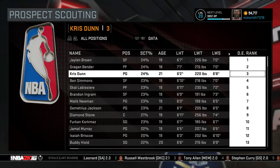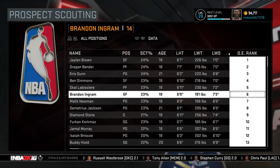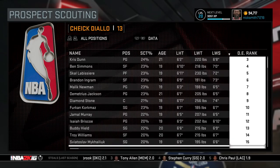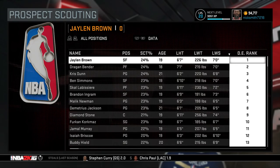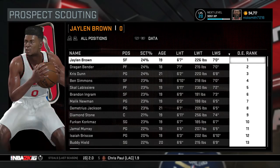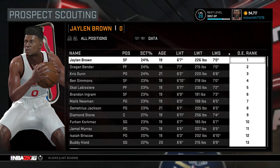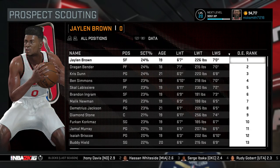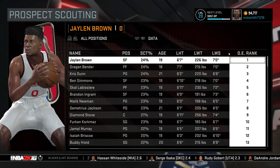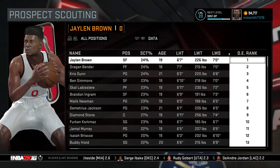Jaylen Brown, Dragan Bender, Chris Dunn, Ben Simmons — all these guys are in the game, finally, after a couple of months of NBA 2K16 being released. Eventually Embrace the Pace is also going to create a 2017 draft class, which I'm excited for because it'll have Thon Maker in it. And if you haven't heard of Thon Maker, go on YouTube and type him up — he is incredible.